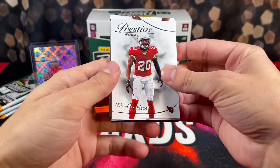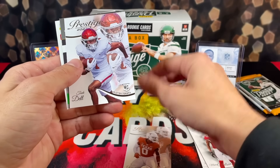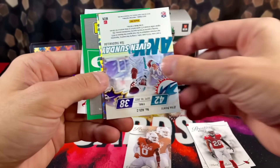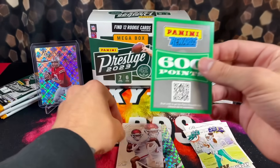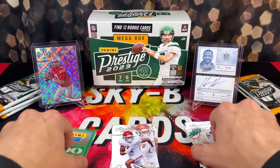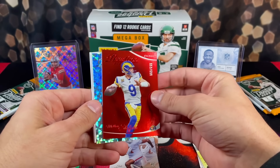Really want to pull a nice rookie auto, but no auto for us — we got Panini points. Got 600 Panini points, which is not terrible. We also got a Mike Vick Extra Point Diamond card. As for numbered cards, we got a Matt Stafford numbered out of 599 — back-to-back hits in back-to-back packs.